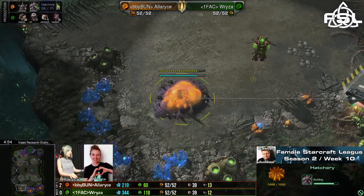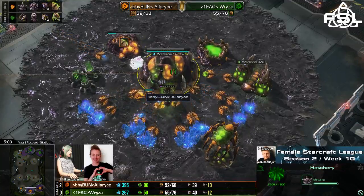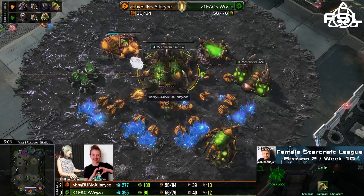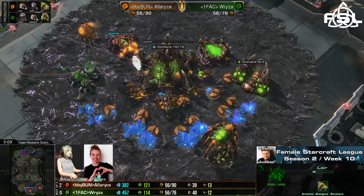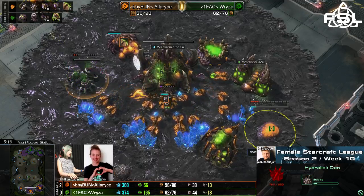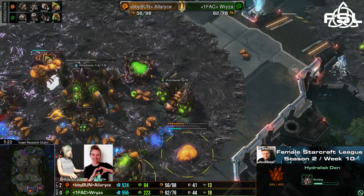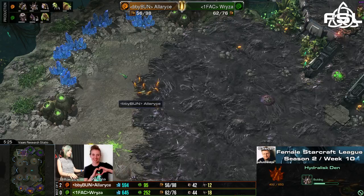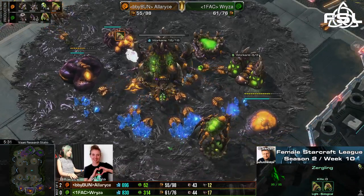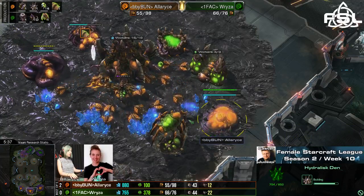Ryza mixing things up, going for the two base Spire play — will probably try to surprise her opponent with a few early Mutas. This could actually work out quite nicely — her opponent is just now transitioning into Lair. Once it's done, Alaris will be able to start the Spire, but Ryza's Spire will just be so much earlier. And this time around, maybe Alaris doesn't really want to attack that early. Actually going into Hydralisks — quite interesting. She's already suspecting her opponent to go into Spire on two bases, which is not that uncommon a build once you realize your opponent is not trying to move out to get the third base secured.